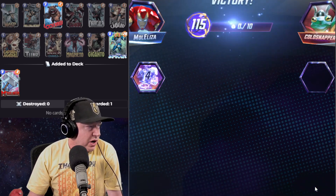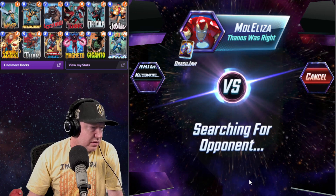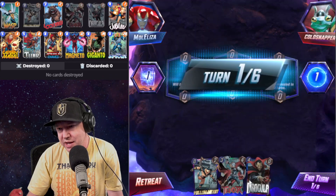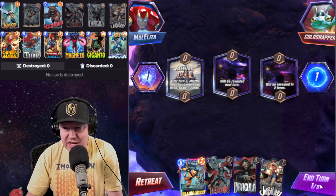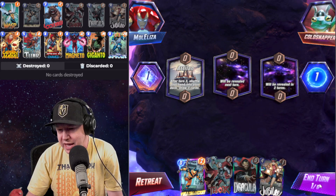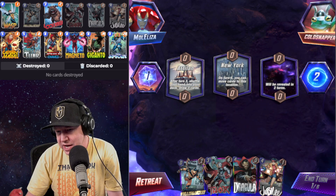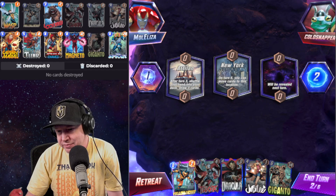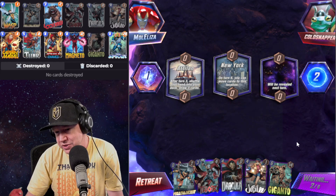We're at 115 and climbing, gonna keep going. Cold Snapper — cold-blooded. He's got the Frog avatar. After turn three, shuffle your cards into your deck and draw three cards. We're going to be playing Yellowjacket early. Normally I'd hold on to Yellowjacket, but now we're going to play Thor and then Yellowjacket — or Yellowjacket then Thor.